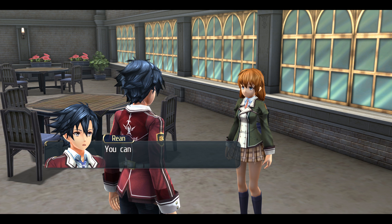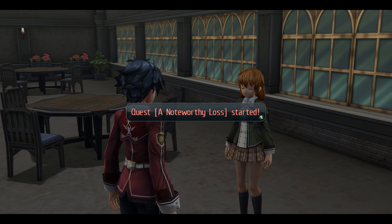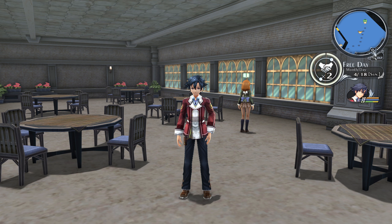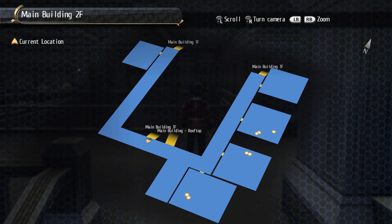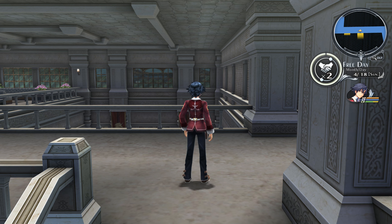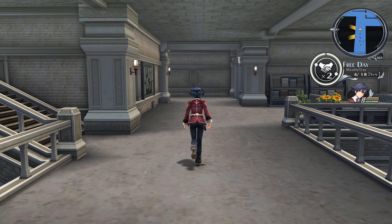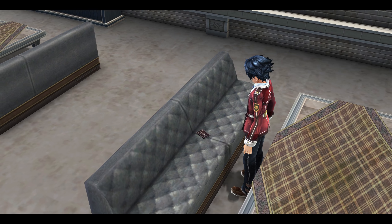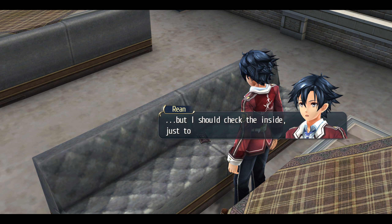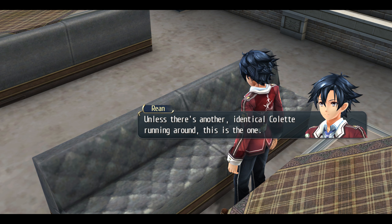I'll head over there and take a look around. You can stay here at the student union and keep up your search. Quest: A Noteworthy Loss started. Main building, second floor. Couch in the southeast area, apparently. One of these couches. I see something. That should be it, but I should check the inside just to be sure. Unless there's another identical Colette running around, this is the one. She'll be happy to see this — I should get it back to her as soon as I can.